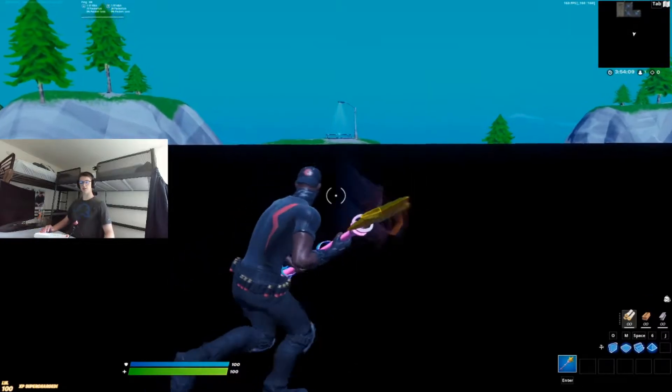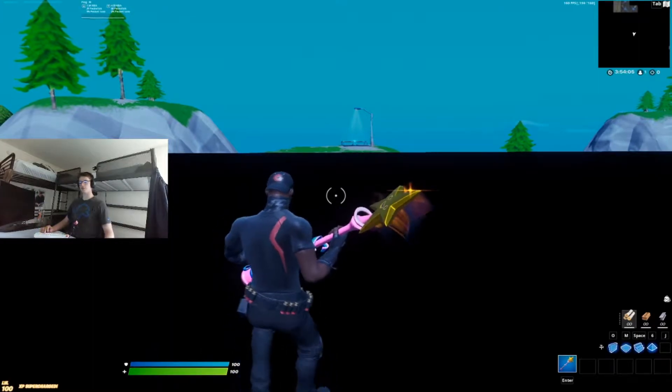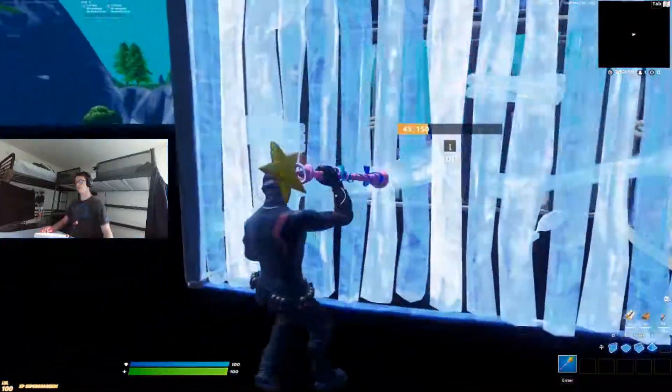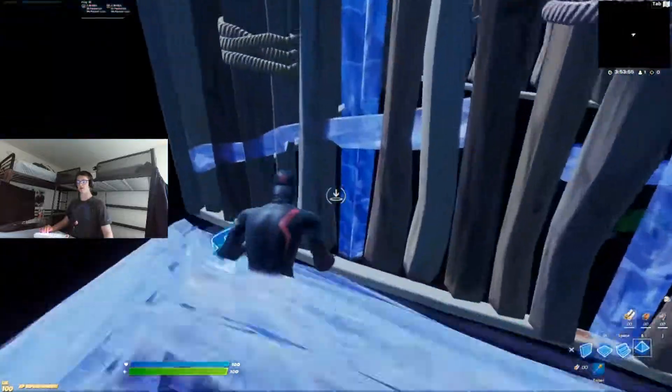What's up guys, my name is Sparty and in today's video I'm going to be showing you how to do the Noah Riley ramp phase. Really quick, all you have to do is — if someone's in their box, that's the best time to do it. You can do this anytime with any wall.